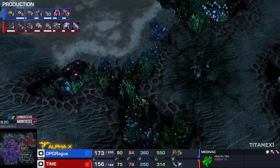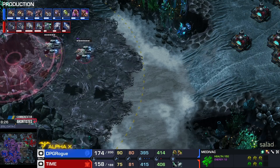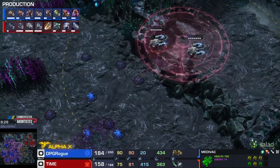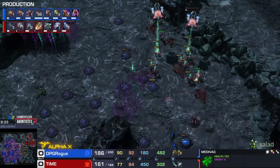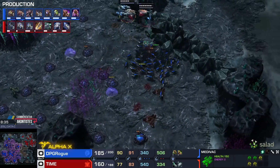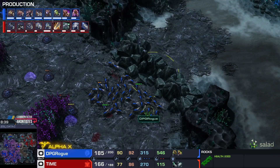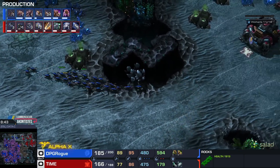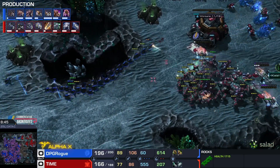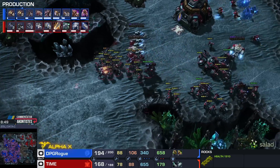Rogue trying to get control of the watch tower on the left side — a little bit harder on the right. A scan is being used to spot creep tumors and spot the position of Rogue's army. Rogue is not going to be broken by Time easily. Rogue moving on the left side, but Time reads the play perfectly and already has his army stationed over there to defend his most forward base.